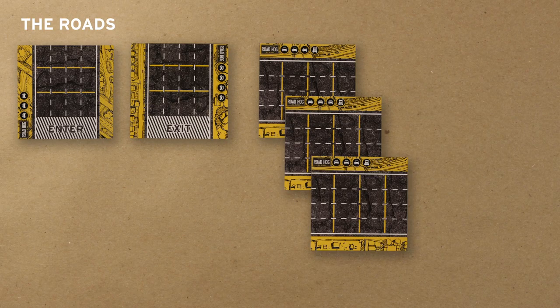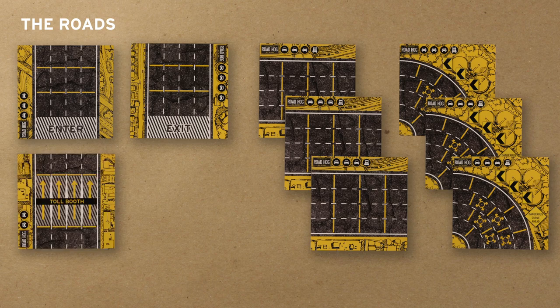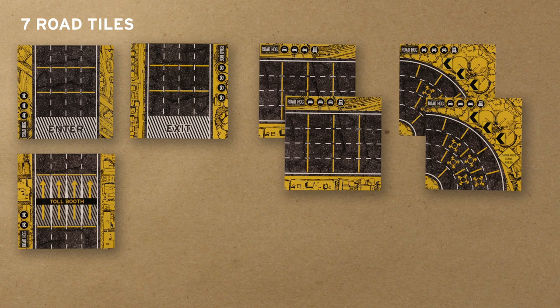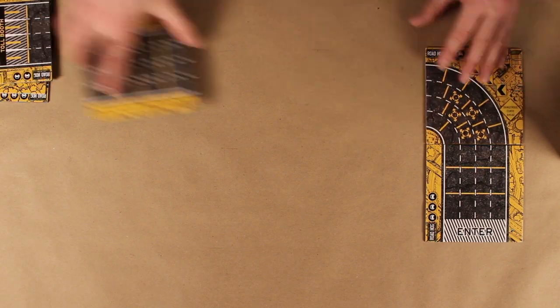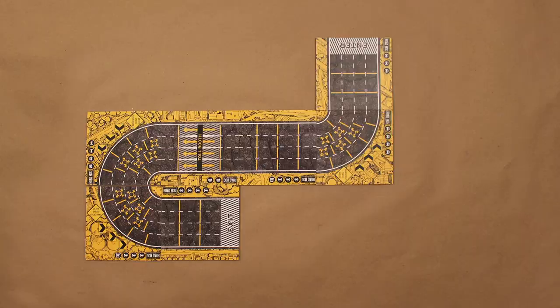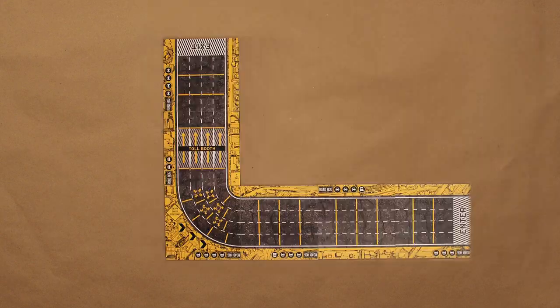Let's talk about the roads. You get the enter and exit tiles, three straight tiles, three curved tiles, the toll booth, and roadwork. The road tiles are backed with rubber so they don't slip around in heavy traffic. The basic game uses seven road tiles. Start with the enter tile, put the toll booth in the middle, and the exit at the end. There are dozens of configurations to keep every game fresh.